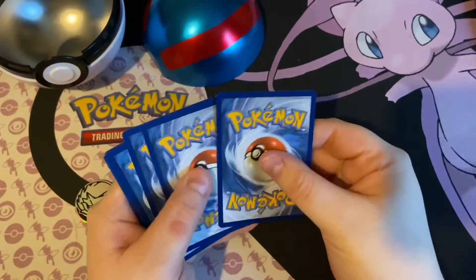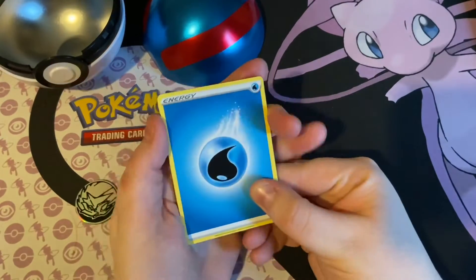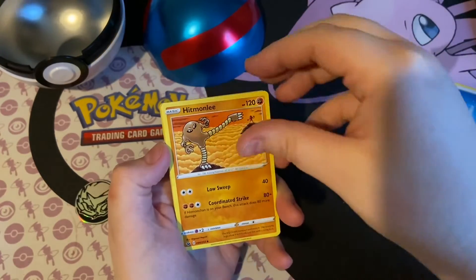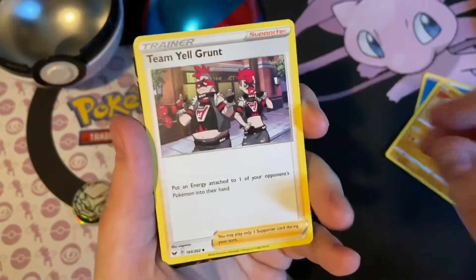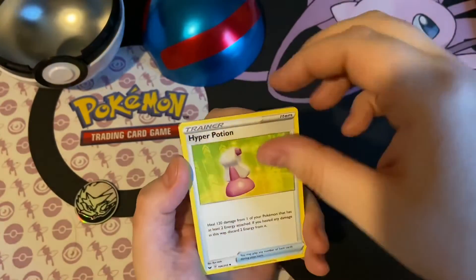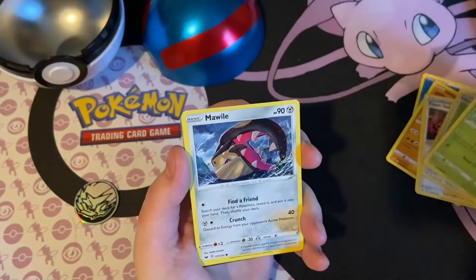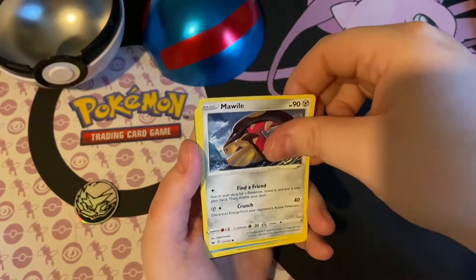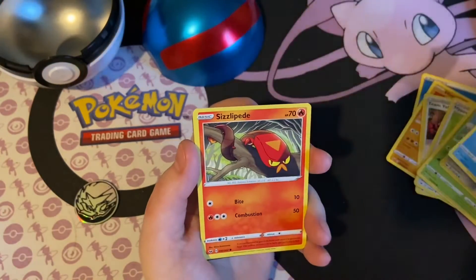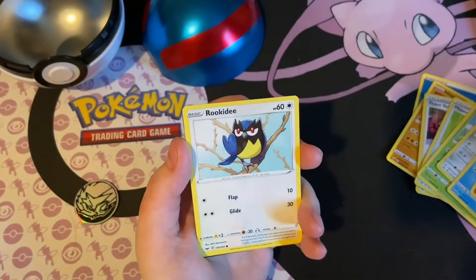One, two, three, four. We have Water Energy, we have Hitmonlee, we have Team Yell Grunt, we have Hyper Potion, we have Gossifleur, we have Milcery, Snom, Sizzlepede, and Rookidee.